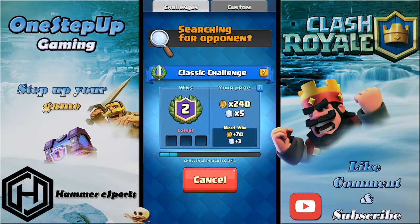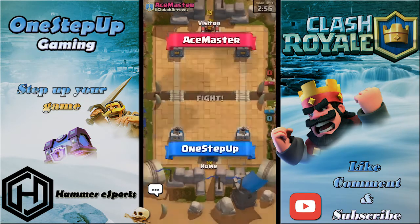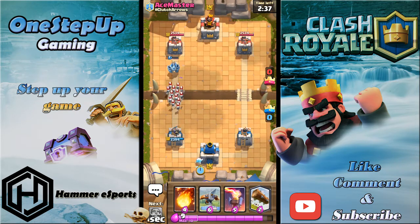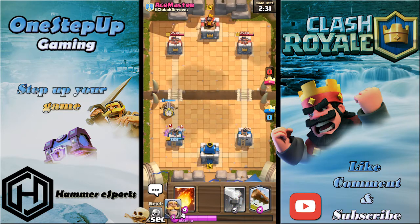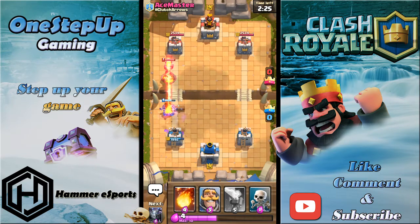Zap isn't that viable of a card right now anyway. Jumping into the third live match — we're up against Ace Master from Clutch Arrows. I'm gonna start with Ice Spirit. I'll use Mega Minion instead and see what he has to respond — it should get two hits off. Those Skeletons did a really good job. Wow, really well played by this guy — he knows I was short on elixir.